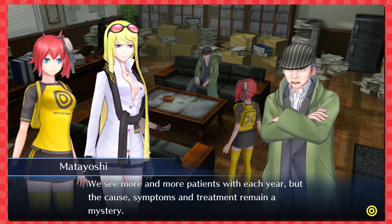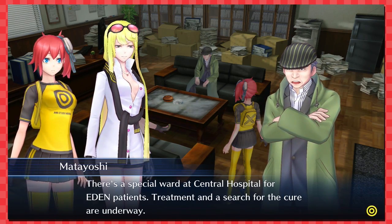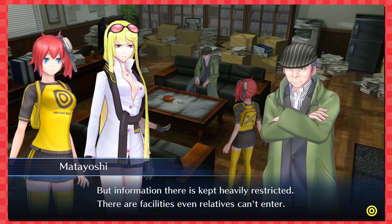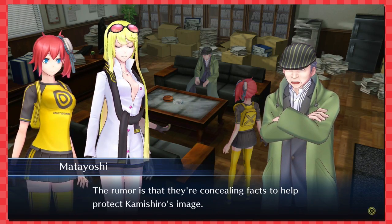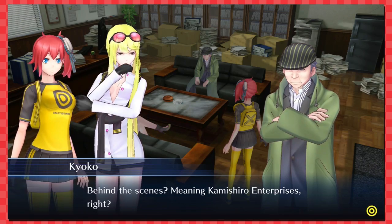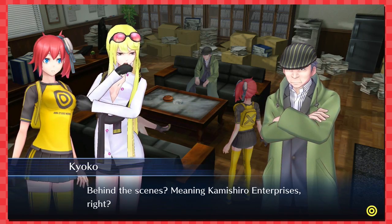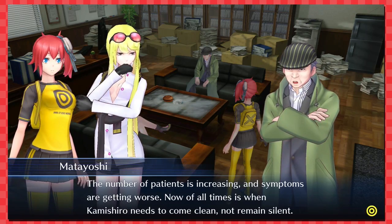'We see more and more patients each year, but the causes, symptoms, and treatment remain a mystery. There's a special ward at the central hospital for Eden patients — treatment and a search for a cure are underway, but information is kept heavily restricted. These are facilities even relatives can't enter.' 'The rumor is that they're concealing facts to protect Kamishiro's image.' 'Behind the scenes meaning Kamishiro Enterprises, right? The hospital is under Kamishiro's control.'